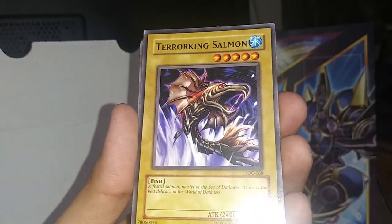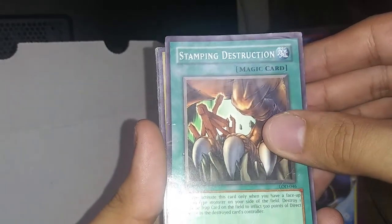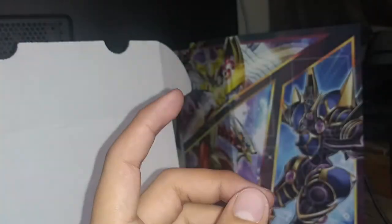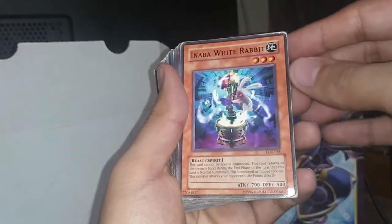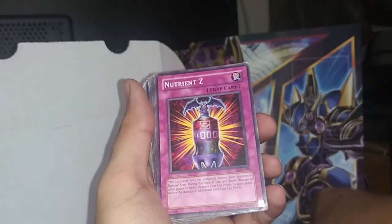Witty Phantom, Terror King Salmon, Aqua Madoor, Remove Trap — I know I got dupes of those. Stamping Destruction, Empress Mantis, Despair from the Dark again — it's a dupe. Dark Snake Syndrome, Cyber Raider, Cybersaurus — which is a fake. Destiny Hero Dasher. We get Dragon's Rage, Armored Zombie, Remove Trap, Inaba White Rabbit, Crass Clown. Toon Mermaid — yes! Blue-Eyes Toon Dragon, and we get the Mermaid again — amazing. Nutrient Z, Trap Master, Ancient Elf, Musician King.